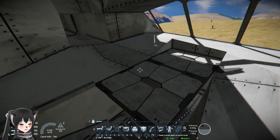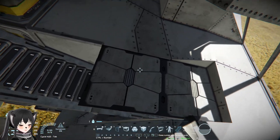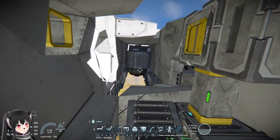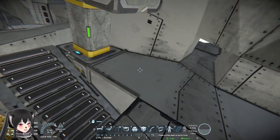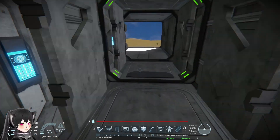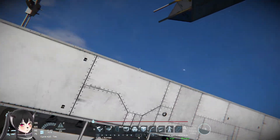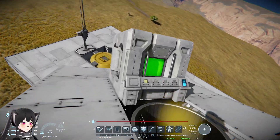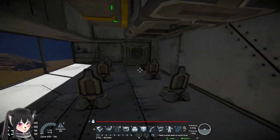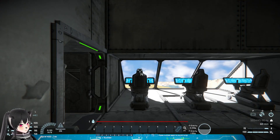I'm gonna try putting a control seat over here because this part wasn't damaged, and then we're gonna see whether or not the explosion can still kill us. Here's the new control seat. I'm gonna turn on the timer now — let's see how this goes. Turning on the timer, let's get inside and wait.